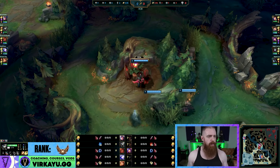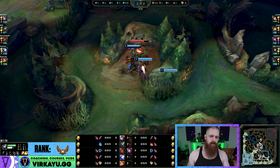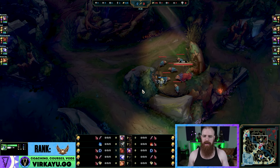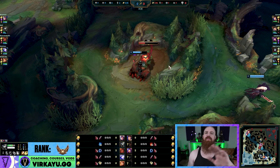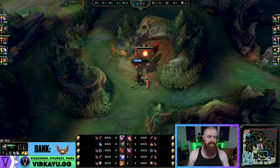Let's see what's going on in Gold MMR. We have a Rengar with Electrocute against a Xin Zhao using Hail of Blades and a nice level 1 ward by the Taliyah. She didn't bother with the first part of the game for once — no invades, just a regular start. Let's see how we do.